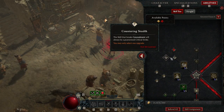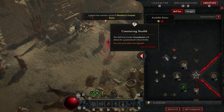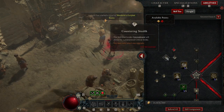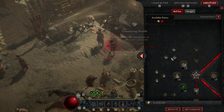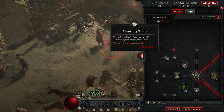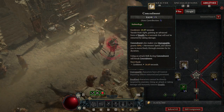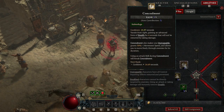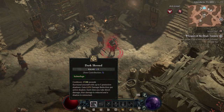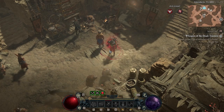They want to one-shot you with their stealth build, which is kind of good against HotA but sometimes not good against HotA either, since HotA can get Fortified and get permanent Unstoppable for a few seconds. So I think Concealment is a really bad build for PvP — I don't know why it's so popular — but this build that I have counters it.